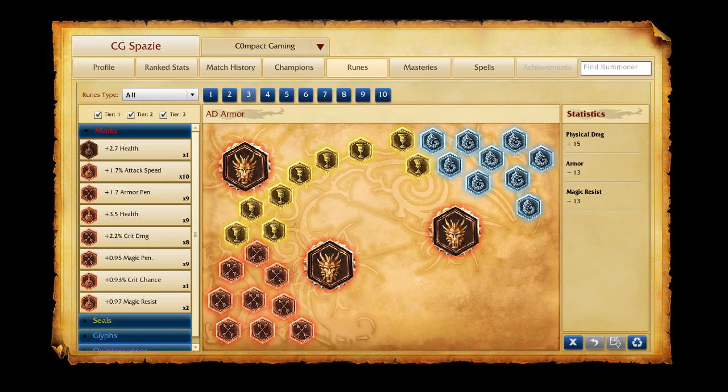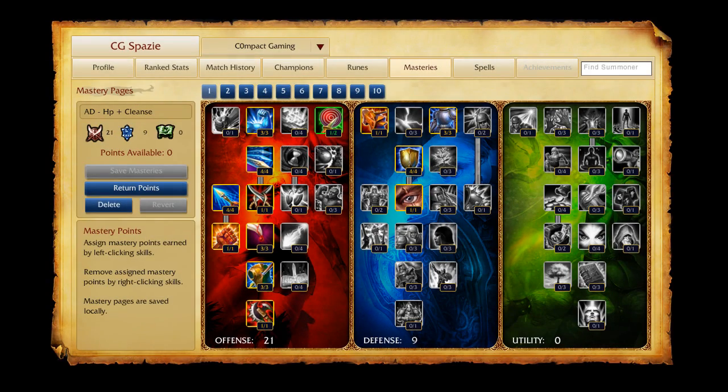Late game I seldom find myself running out of mana anyway. In terms of masteries, it's my same old AD carry page — 21/9/0. Grabbing Veteran's Scars in the defensive tree and armor for some extra sustain in lane, and grabbing everything you need in the offensive tree. I could see grabbing 9 in utility instead for some mana regen, but I really love that health and armor.